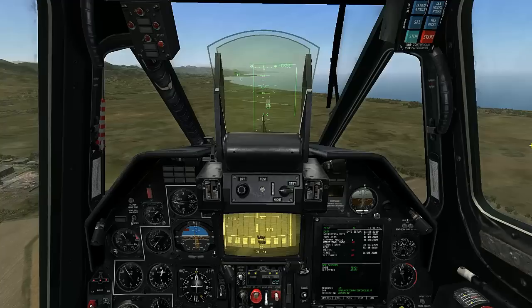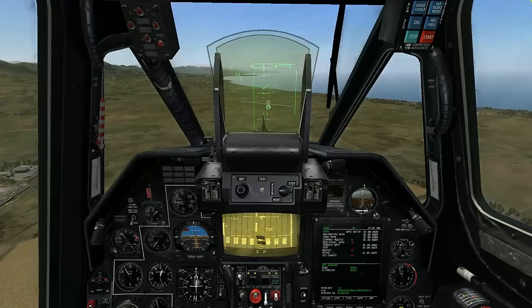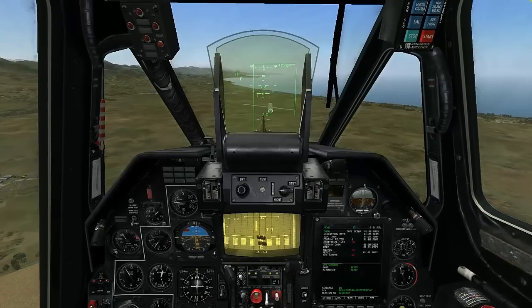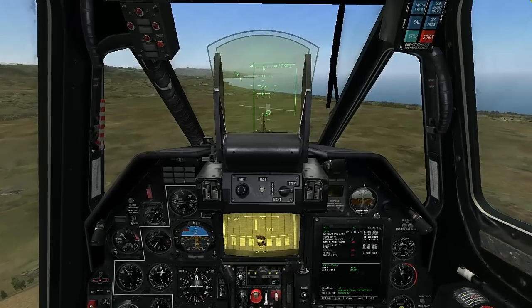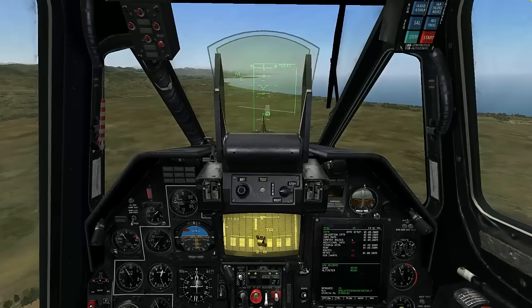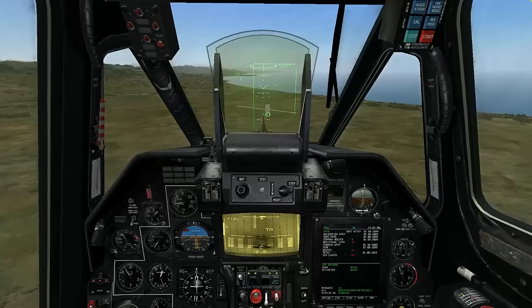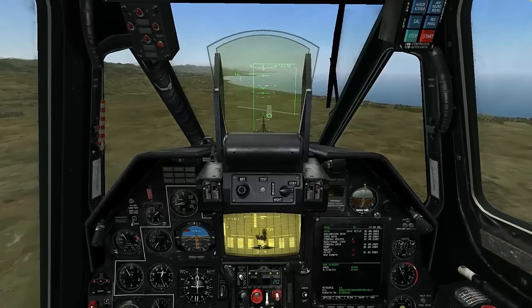The Space key on the keyboard is used to fire the gun. Holding the trigger will fire a burst that corresponds with the settings in the weapons control panel. Lower attack angles are good for strafing multiple targets, whereas higher attack angles are good for concentrating fire into a smaller area.